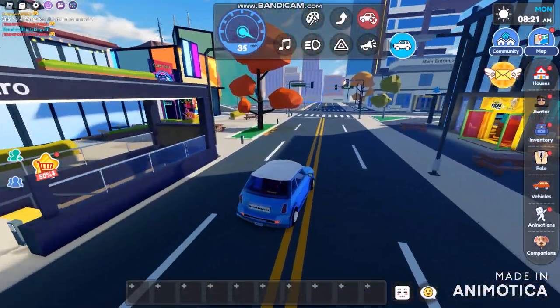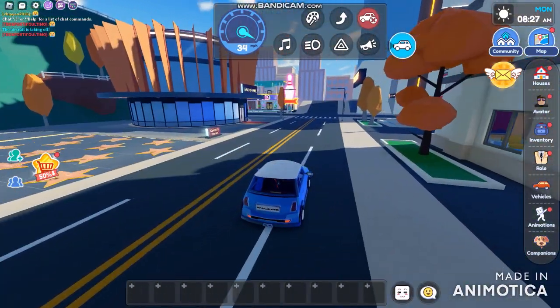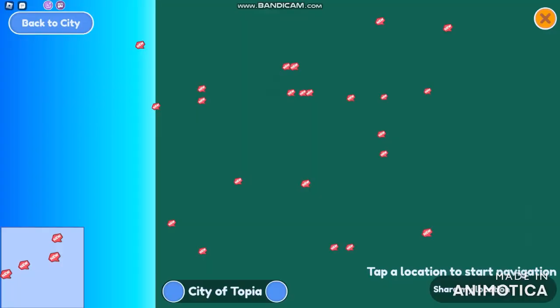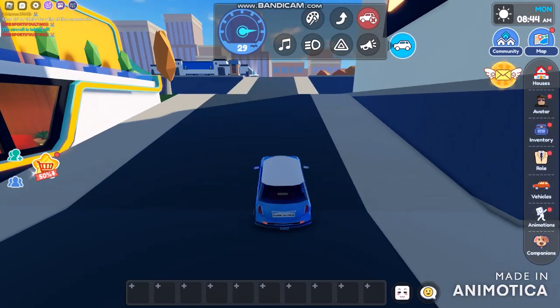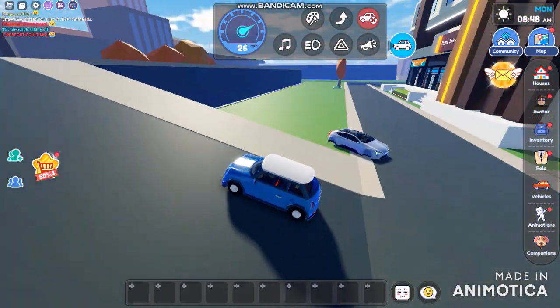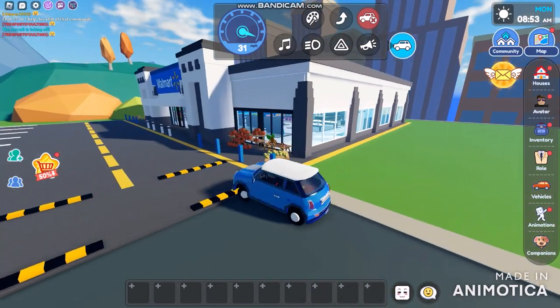I'm absolutely going to be trying something a little bit fun. So in this map around in Livetopia, you can travel across the map. Now back into the city — I won't be able to return now. You can't check the house while you're trying to do this. So all you have to do is spawn more vehicles and try to drive Lamborghinis. There is a Walmart station around here.